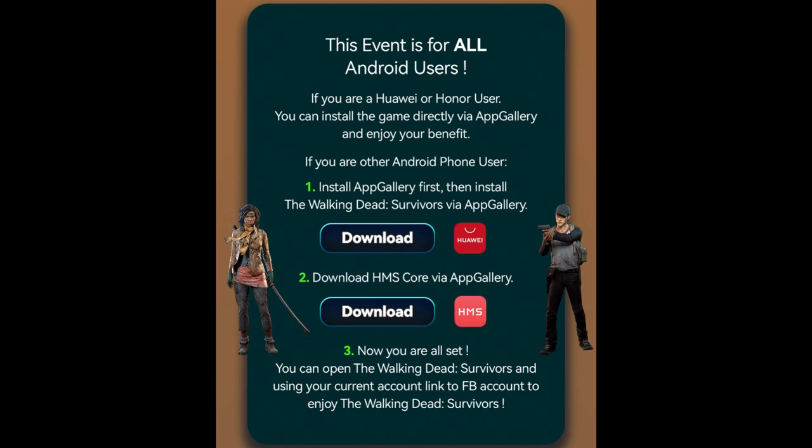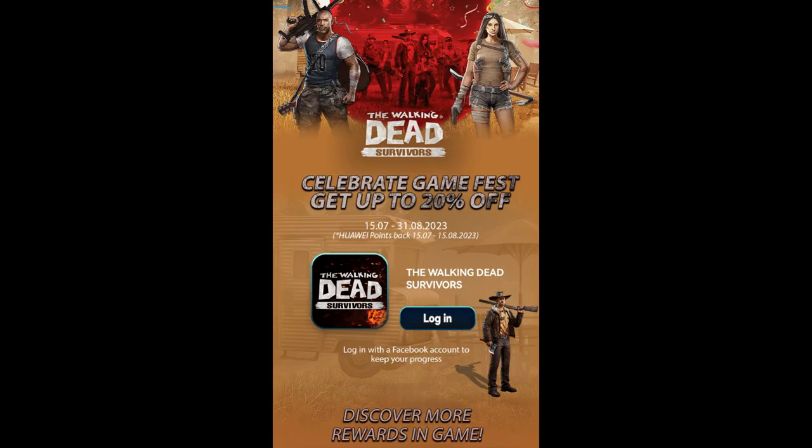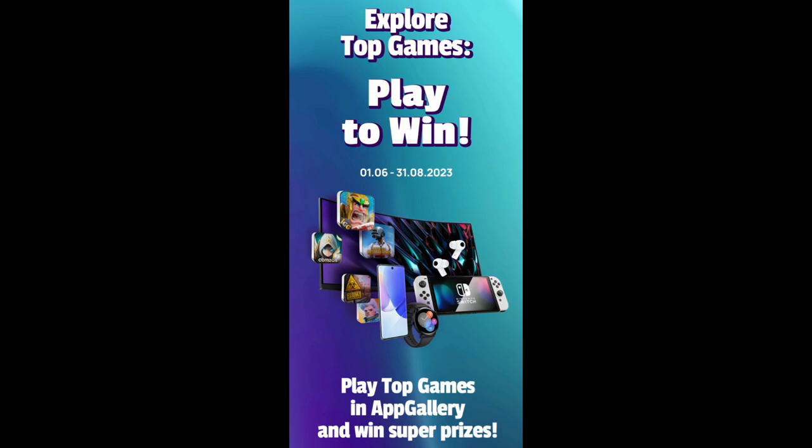It's easy to join their campaigns and giveaways from anywhere in the world. If you don't have a Huawei device, just download Web Gallery on any Android device via the official link in the description. Link your game with your Facebook account to transfer and continue progress. All offers also work if you play on mobile phone emulators on your computer.